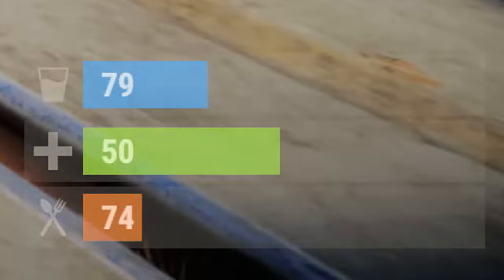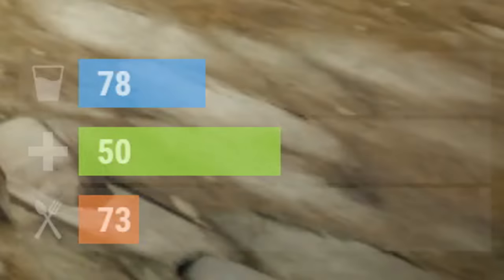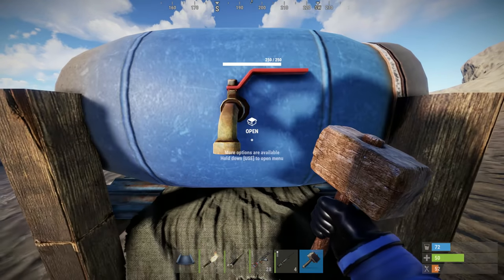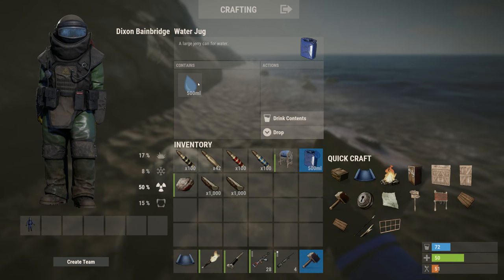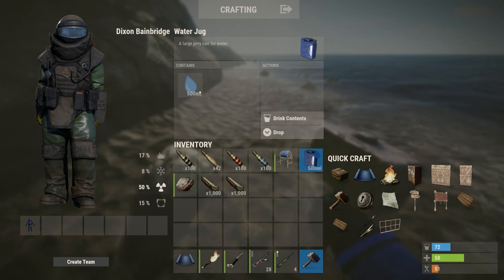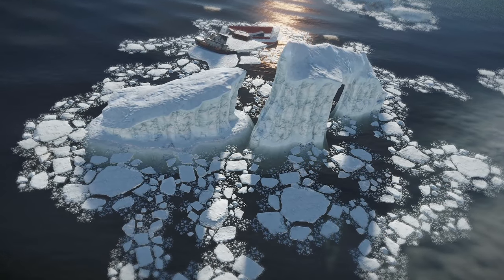In other changes on the staging branch, your vitals have been reordered with health now sitting in between thirst and hunger, which creates a sort of survival sandwich symbolising the importance of hydration and nutrition to your overall wellbeing. You can now pick up water barrels if you get your hammer out, and water jugs come with less water in them as standard. Whether these are just random tweaks or indicative of a larger shift in the way we use water is yet to be seen.